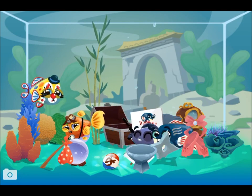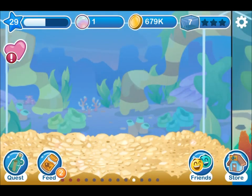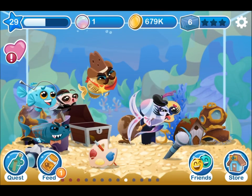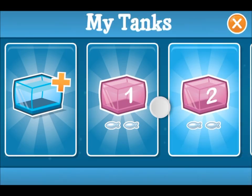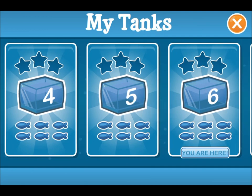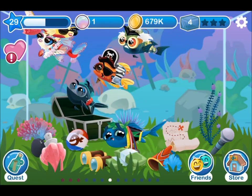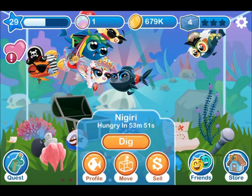Step 2 is about getting the next 3-star tanks, which are tanks 4, 5, and 6. To get 4, 5, and 6, I already mentioned in the guide that you should breed all the fishes up to the rare ones, which are like 23 fishes.